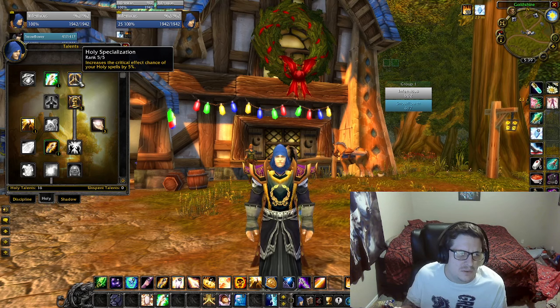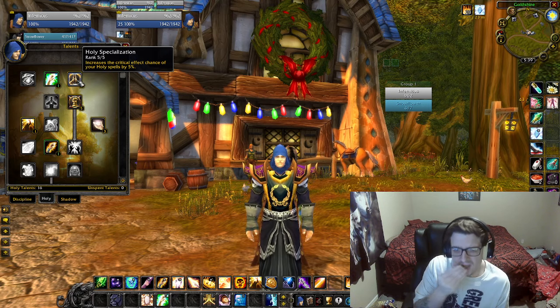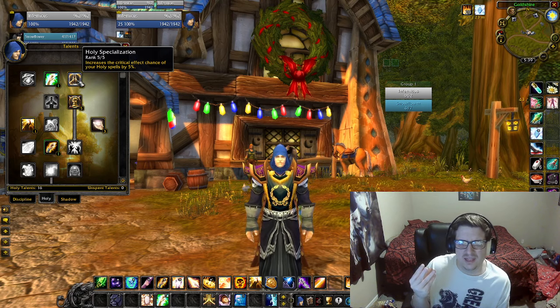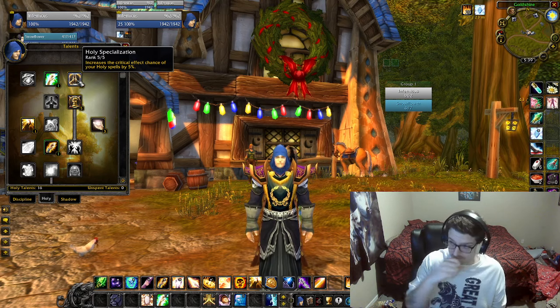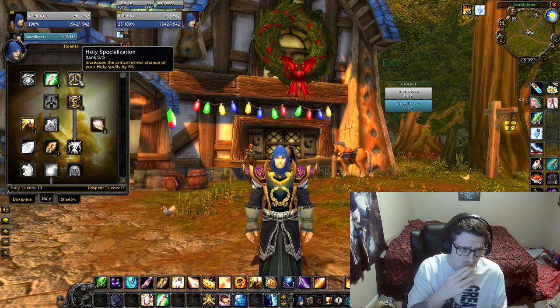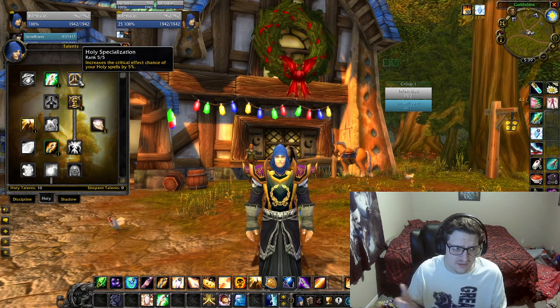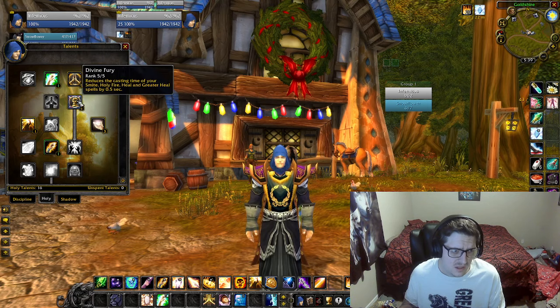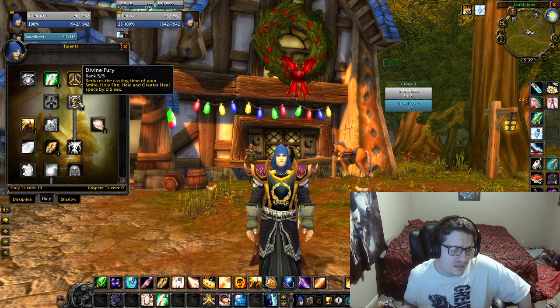Remember, this build is more of a single target healing build, but I like to add Circle of Healing and Prayer of Mending for my AoE spells. The critical effect chance affects your AoE spells too, so don't worry too much about only single target healing — you definitely want to throw AoE heals out with this build. Divine Fury reduces the casting time of your Smite, Holy Fire, Heal, and Greater Heal spells. That's pretty simple.